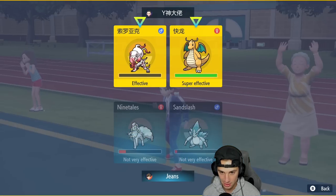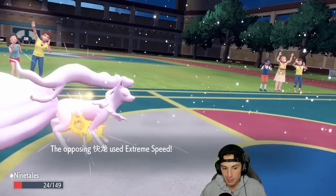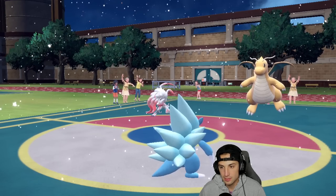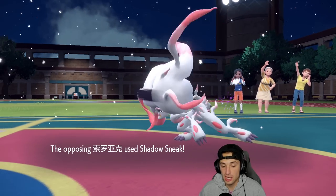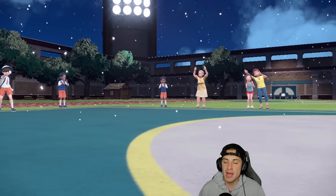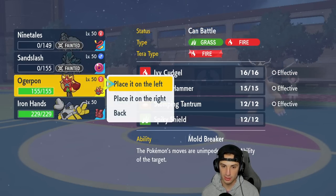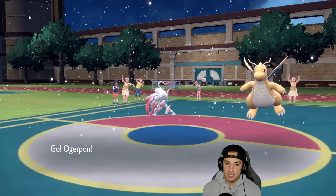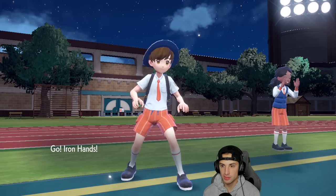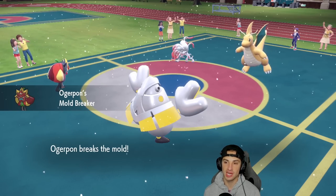Dragonite comes out — Multiscale, Inner Focus. Not too worried. Let's Blizzard and Rock Slide to make sure we get rid of somebody. They use Extreme Speed, which is a little scary, but Sandslash should handle it. Wait — Shadow Sneak? Double first-turn priority taking out the ice squad. But I like our back end. I bring out Ogerpon — I still have my Tera. I want to hit hard with Ivy Cudgel.